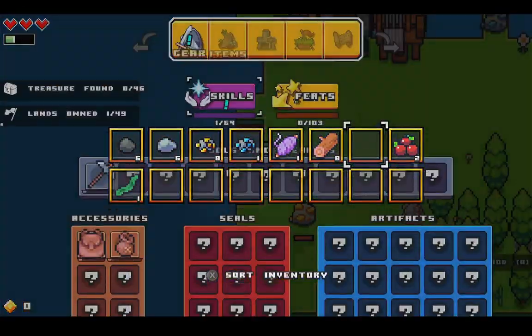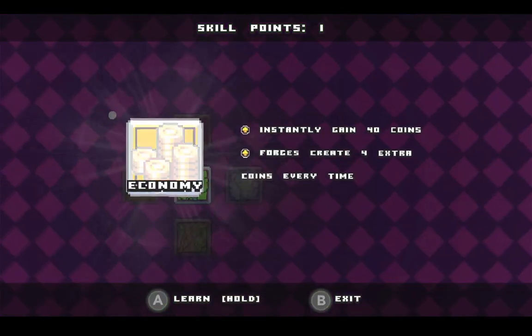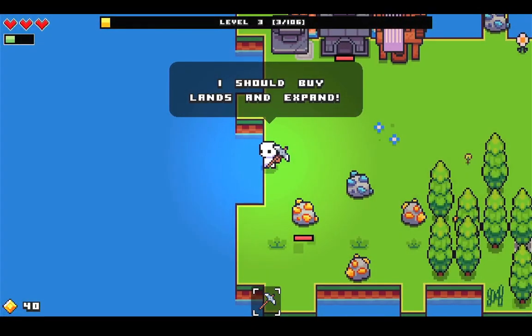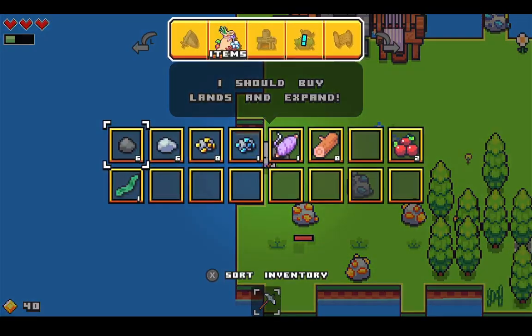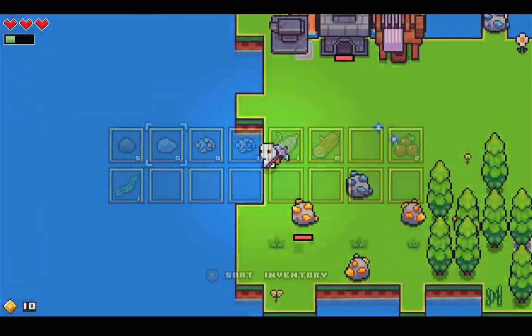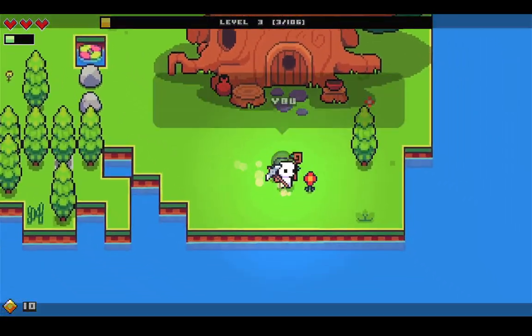And now we have another skill point. I can spend it on Economy. Now we can expand our land, and now more stuff will spawn over here.